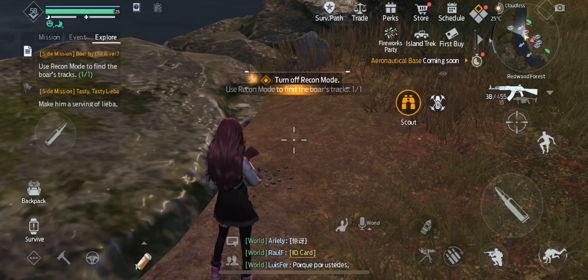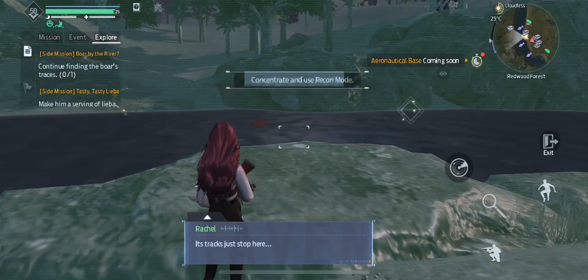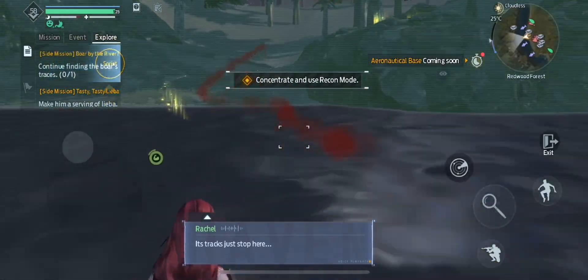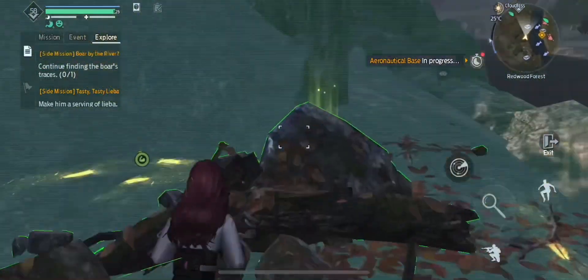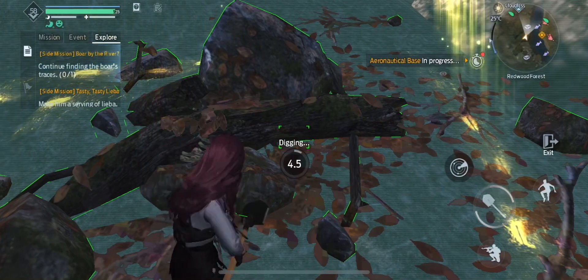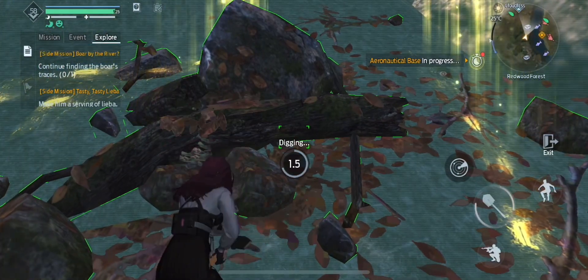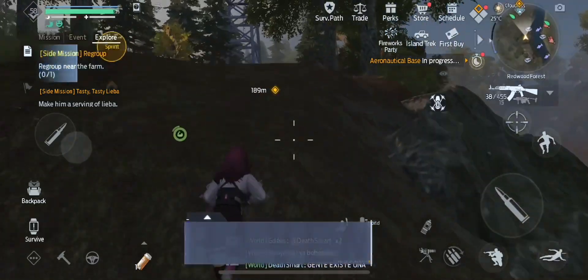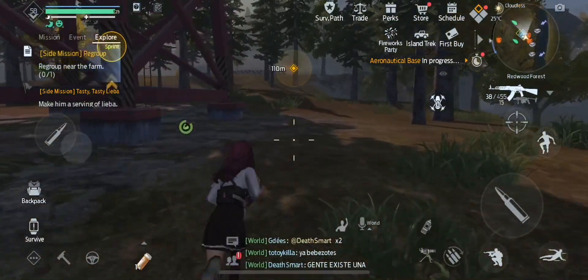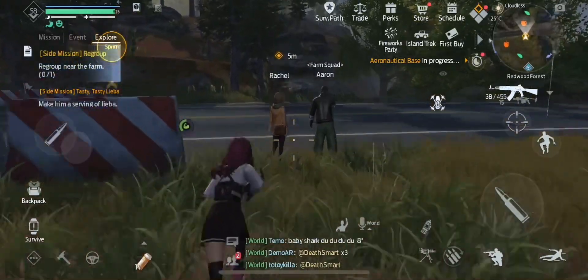Select Boar by the river, and after the cutscene turn Scout on again and then run across the river. Then run up the hill to your immediate right until you see this little rock pile thing here, and then start digging. Now we're going to follow the Yellow Diamond up this hill all the way to the road.